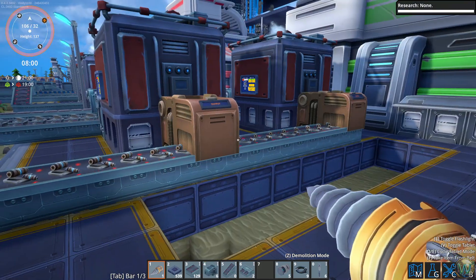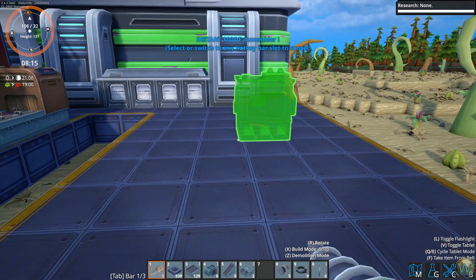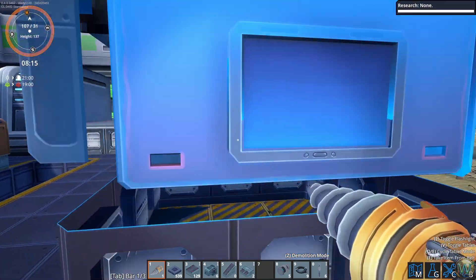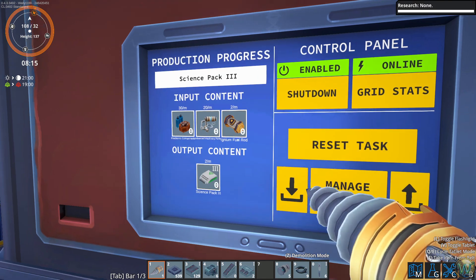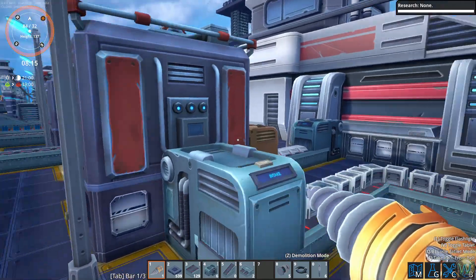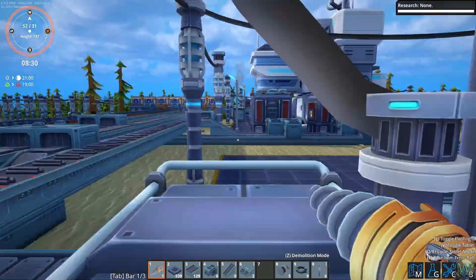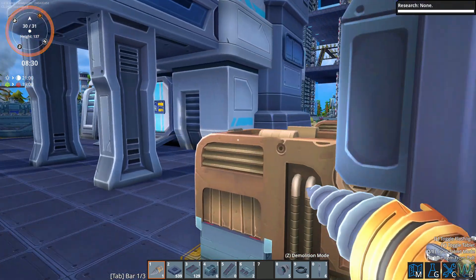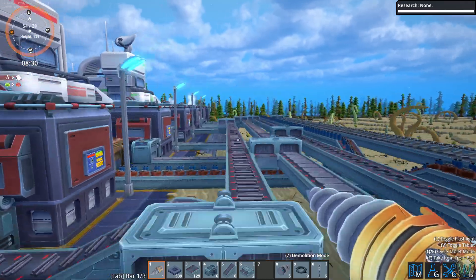We also need to look at this recipe in the machines - because we're making 20 of these per minute and we have a decent amount of the other two things as well. This is going to be lined up here - I think three away. This is going to be for green science packs - this will make two per minute. This one is currently making two per minute, and this down here is also making two per minute.